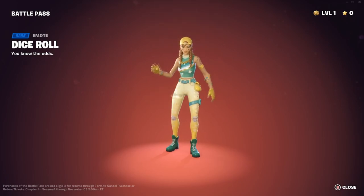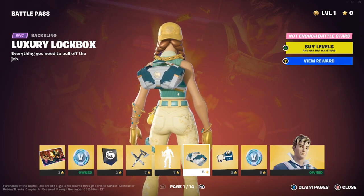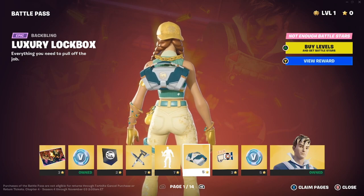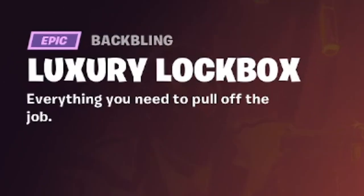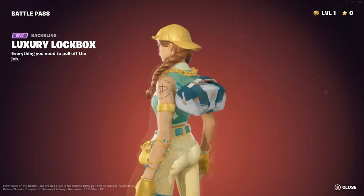We have the Dice Roll emote — 'You know the odds.' I actually like this emote, it suits me pretty well. Next is the Luxury Lockbox back bling: 'Everything you need to pull off the job.' Pretty nice if you like this kind of back bling.